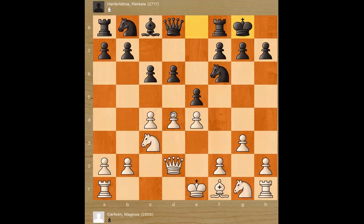Knight e2, b5. Is it a free pawn? Takes, takes. If you take the pawn, what will happen? Black will take the center pawn. You don't want to take a wing pawn for a center pawn. So Magnus plays a3, stopping b4.